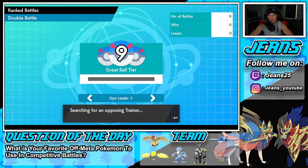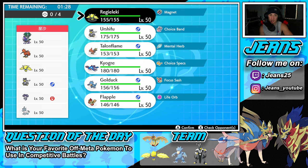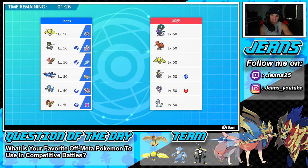That leads me to the question of the day: what is your favorite off-meta Pokemon to use? It can be multiple, let me know in the comments below. For me I love Flapple and Appletun — they're so much fun and very fun off-meta. Same thing with Electivire, I think Electivire is fun all around.